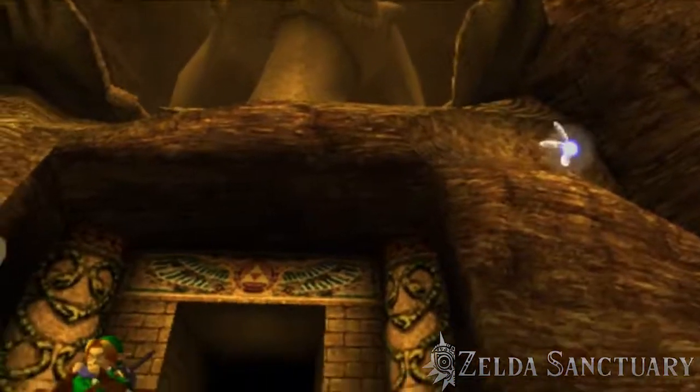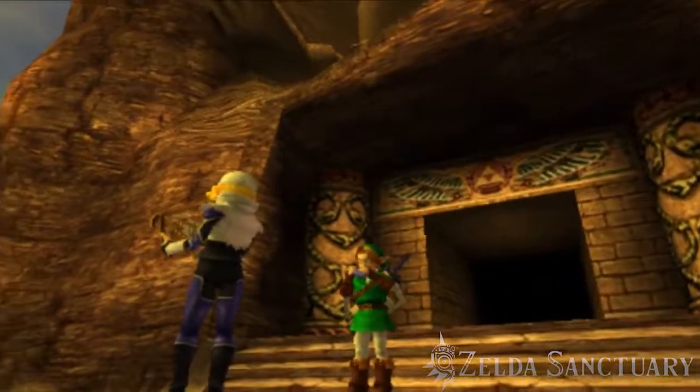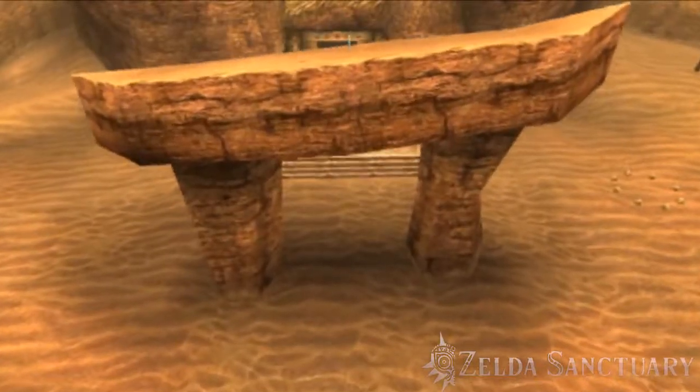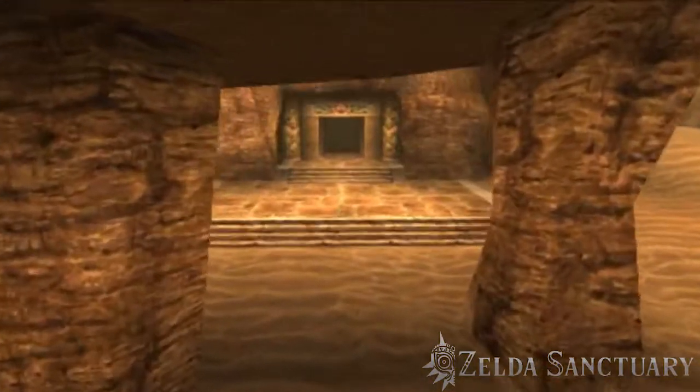Hey guys, Guts here with Zelda Sanctuary with a heart piece guide. This heart piece can be found at the Desert Colossus as Adult Link, at the top of the arch facing the Spirit Temple.